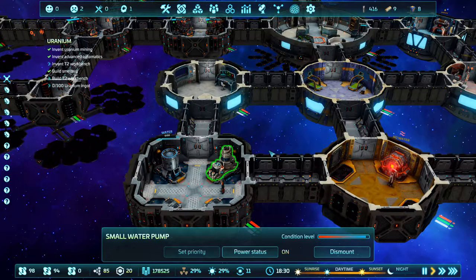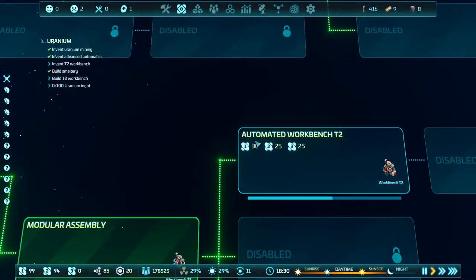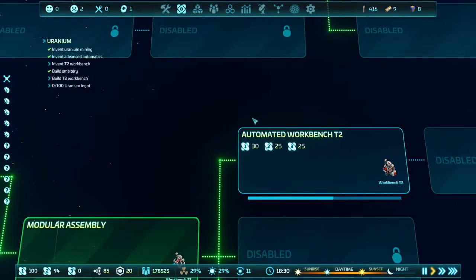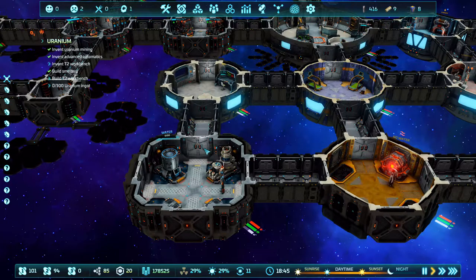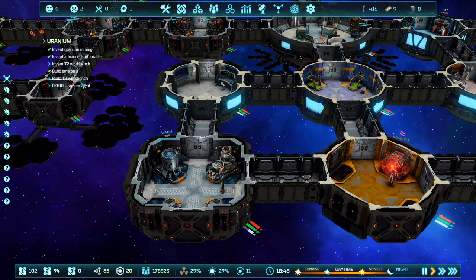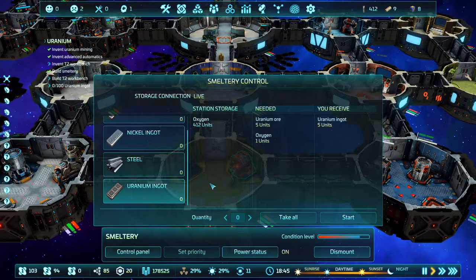I've got to invent a tier 2 workbench — I think I'm currently doing that, yeah, that's not far off. Then we've got to build the tier 2 workbench, and we've got to make uranium ingots. Uranium ingot needs five units of uranium ore and one oxygen.